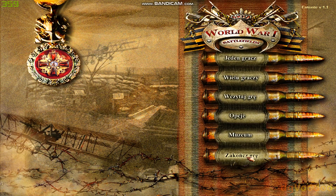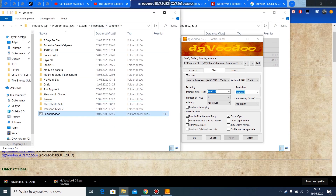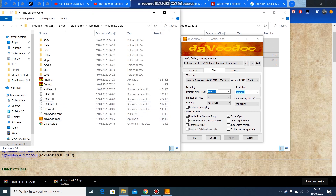Go back to the menu, exit the game, and you need to copy these small Radeon files. It doesn't matter if you have a GeForce card or Radeon — I have GeForce. Copy the folder with those files into the game folder.